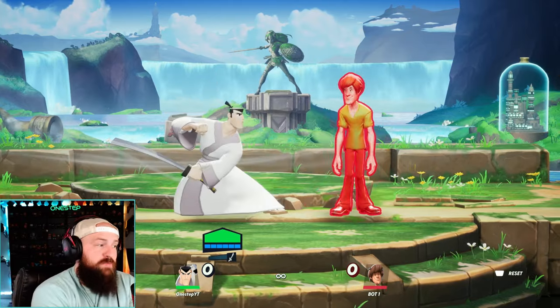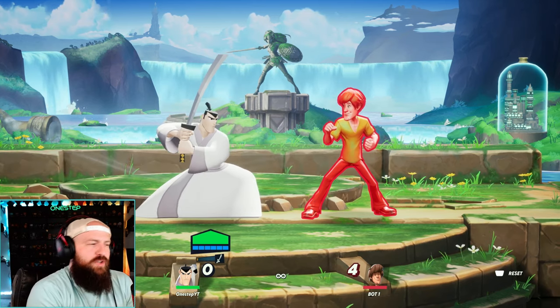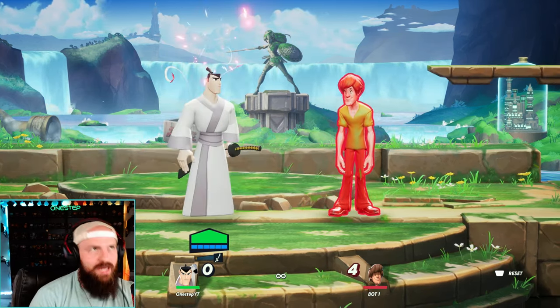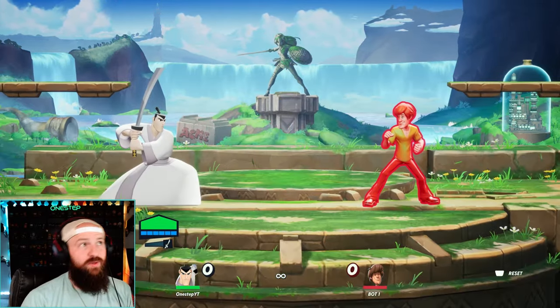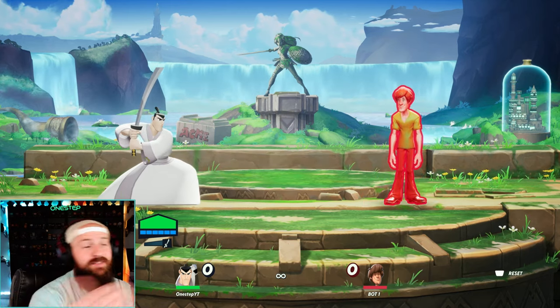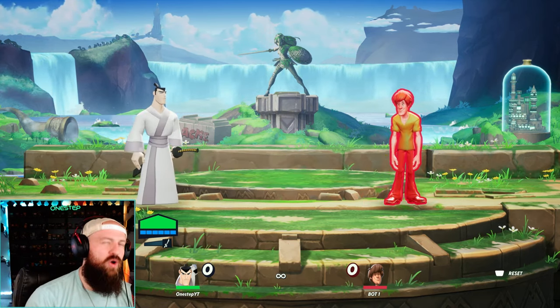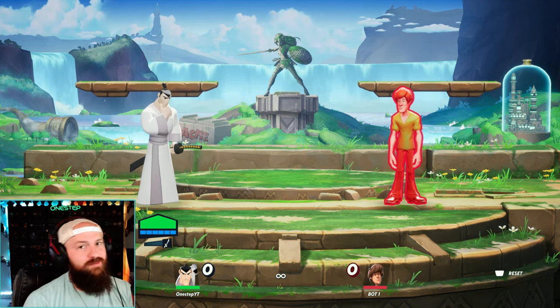Jack's neutral ground special is kind of like an armored elbow hit. You might be thinking, what does that do? It doesn't really do a lot — it's mainly used as a counter attack. If you hit it as a counter, as you can see, you do more damage and an extra hit. It has the armor to function as a counter, so it acts kind of like Joker's neutral special where it's kind of like a parry. Samurai Jack's got a parry.